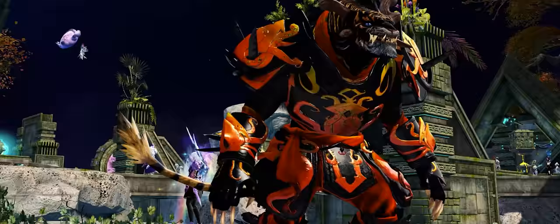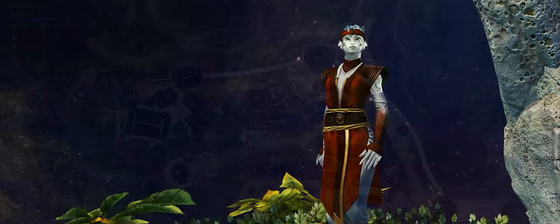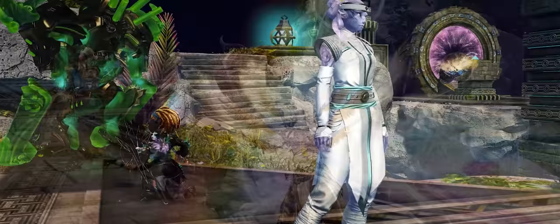Next up is the Harrier's Monastery set, recipes for which can be purchased from Xinwei again on Xingji. However, if you lack the tokens, crafting level, or patience, you can buy all the monastery gear on the trading post — both the recipes and the finished pieces.